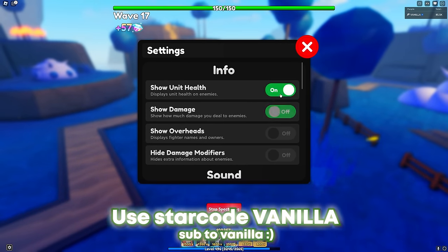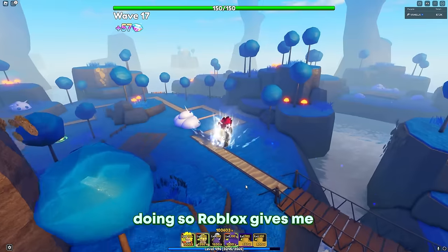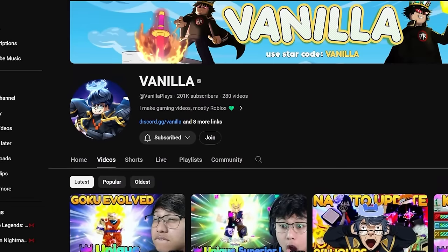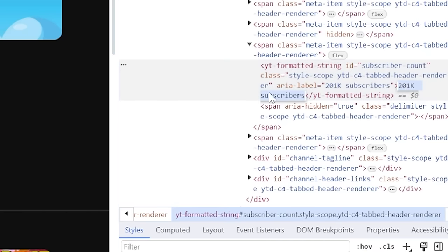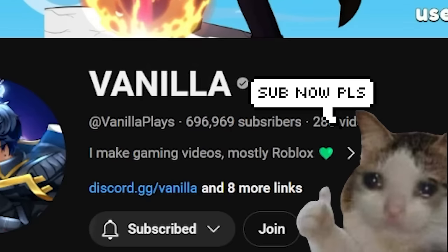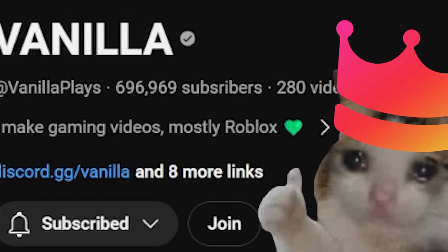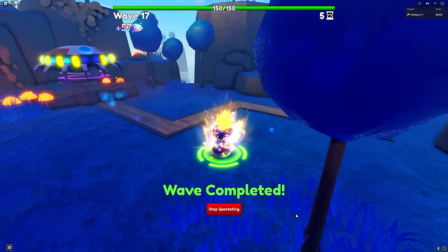Don't forget to use starcode vanilla whenever you're buying Robux or premium from the Roblox store — Roblox gives me a 5% commission from your purchase. Also, 99.9% of you watching haven't subscribed yet. I'm trying to reach 696,600 subs, so if you want Unique on your next 3-3 roll, sub now please. And that's it — bye-bye!